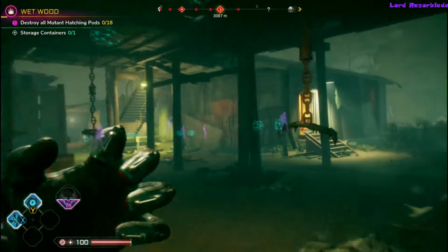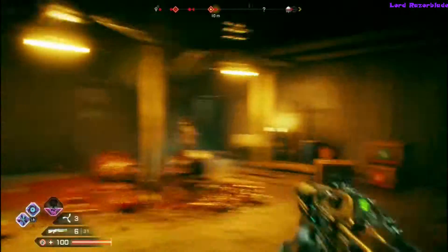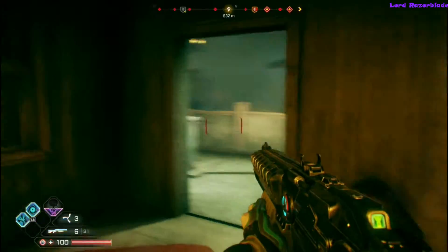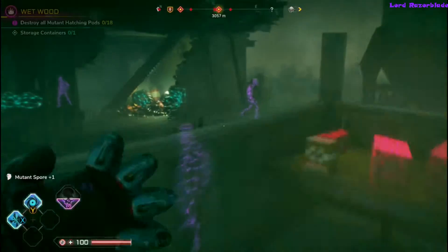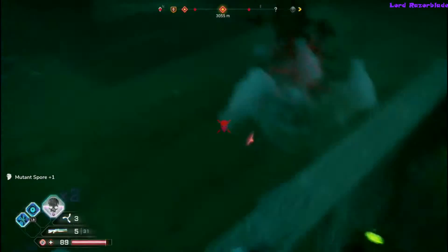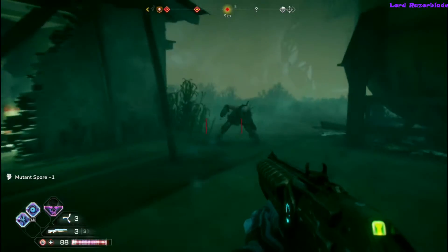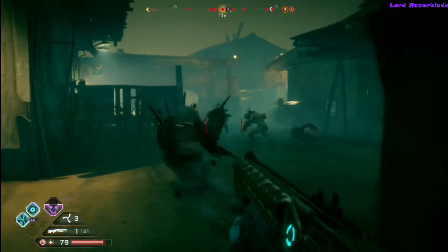I would definitely recommend finding a mutant base for this achievement, because humans can be spread out and they tend to run around and shoot rather than get up in your face. I'd highly recommend going to one of the purple bases on the map — you'll see in the description whether they're mutants or just bandits. Whether you go take out hatchling eggs and destroy a nest, I'd recommend doing these missions because you get a whole bunch of enemies.